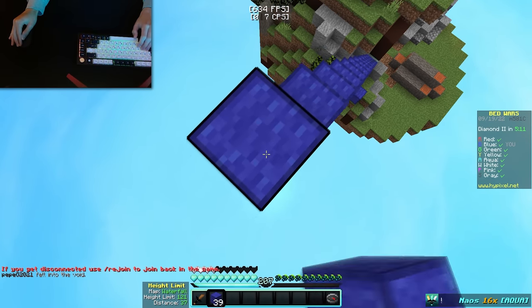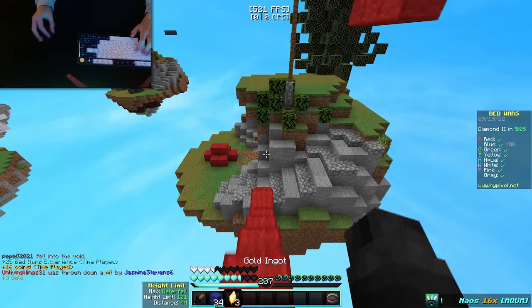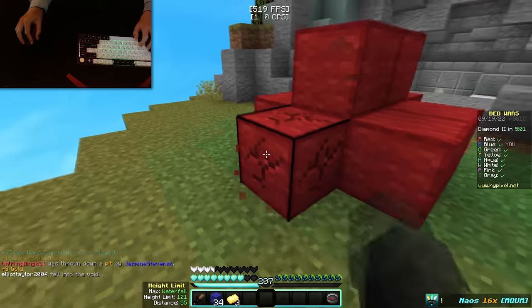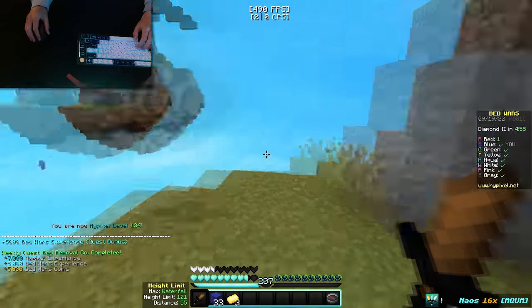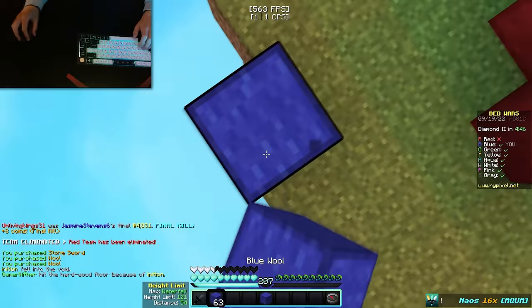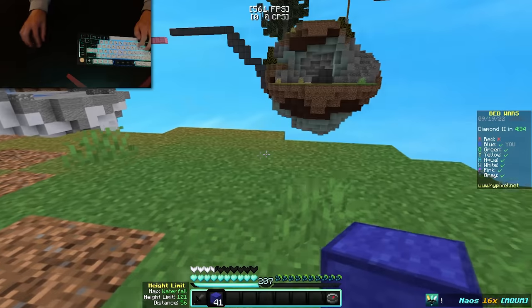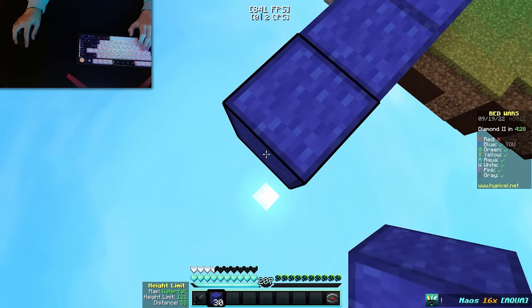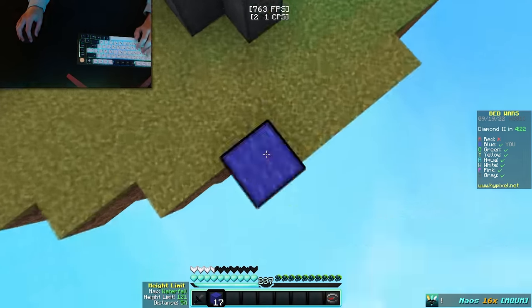We're just going to head up here — they have no idea where I am, and we hit them off, and they are dead. Let's grab the bed and get the final kill. The person is just heading up here and they are dead — just got absolutely destroyed. Let's quickly head over to gray. Now, this mouse while aiming does not feel responsive at all, but while clicking it actually feels pretty responsive. Like when I'm bridging, it seems pretty accurate.